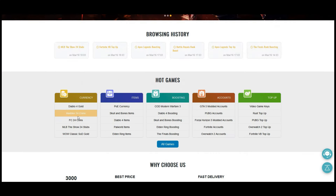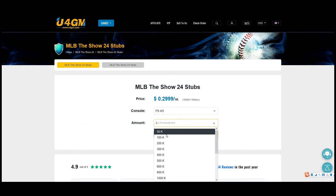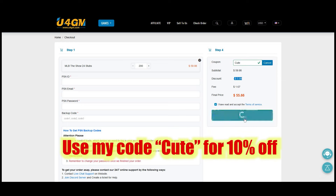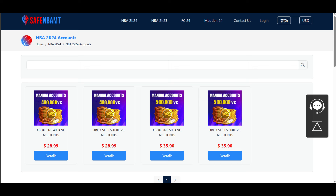U4GM.com, guys — right now the stubs are on sale. The new game just came out, MLB The Show, go get your stubs, save your money, use code CUTE for 10% off. At EasyMut.com use code CUTE to save your money, get the coins and players you want on Madden. If you're enjoying NBA 2K24, go to SafeMbamc.com, use code CUTE. All the links are down below. Save your money and be kind.